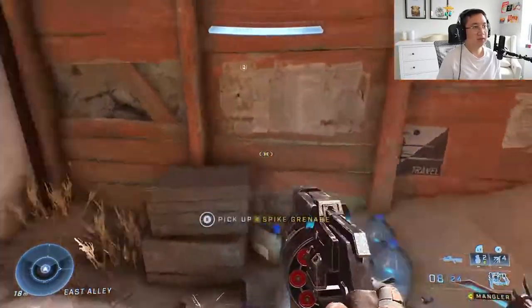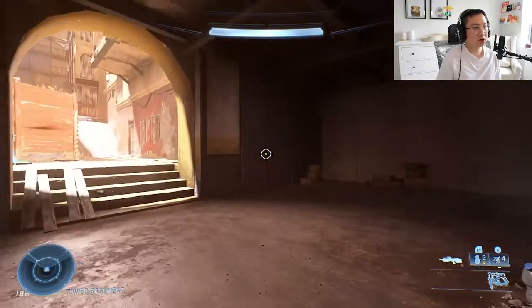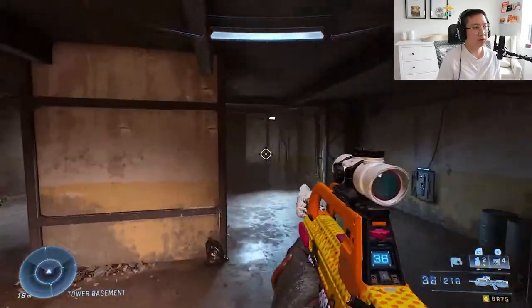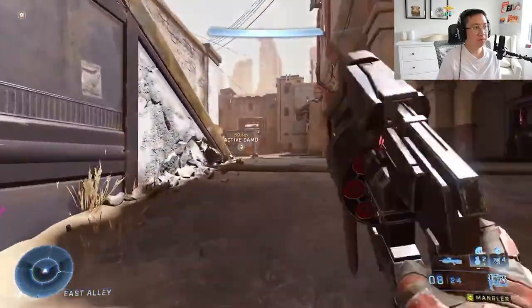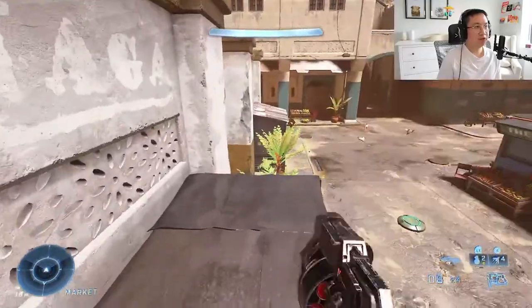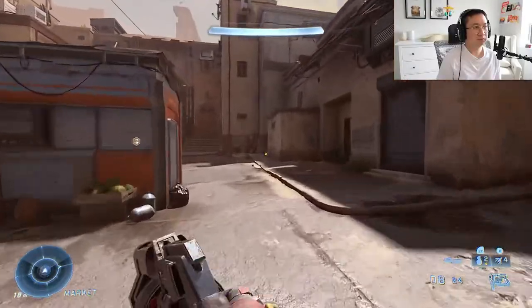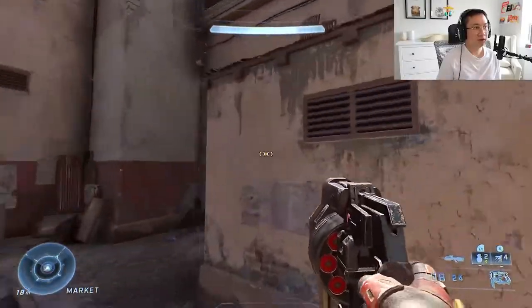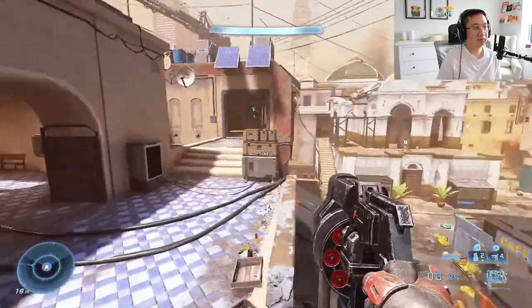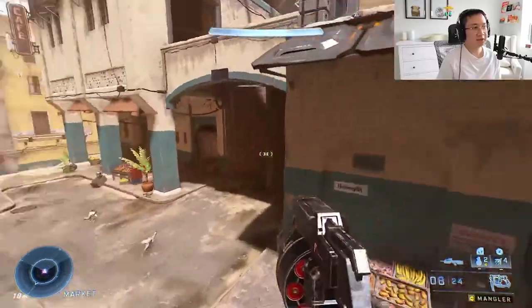And then spike grenades. And then you got someone in shotgun or in bulldog. Right here is jump up to rockets. Jump up to our balcony. And those are all the callouts for Bazaar — and it's the same for the other side.